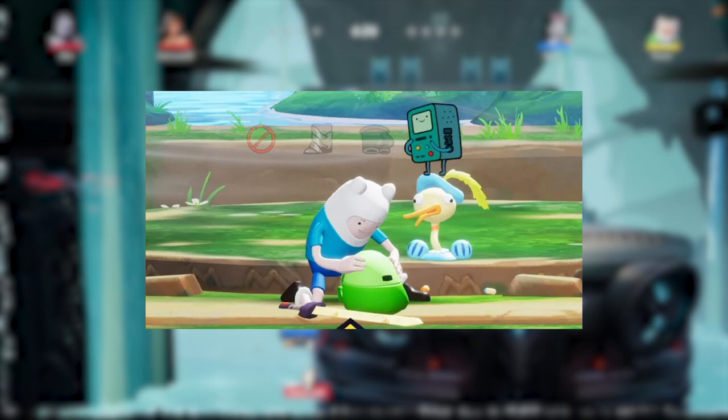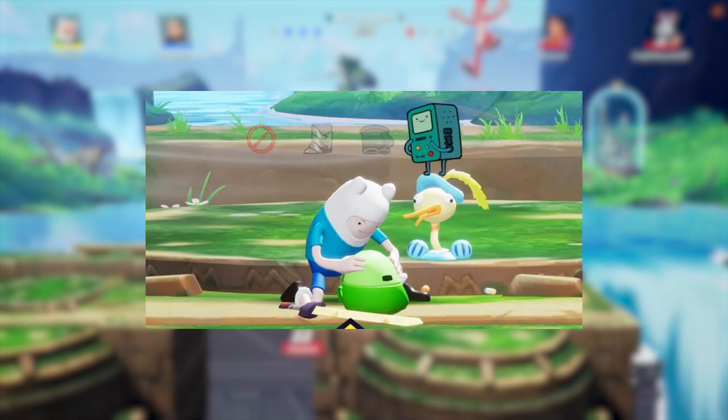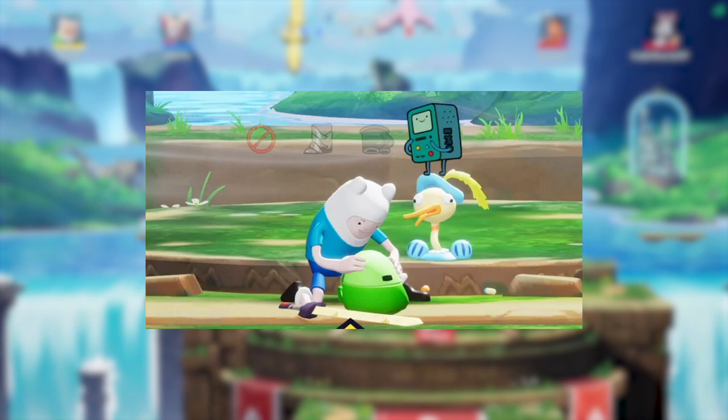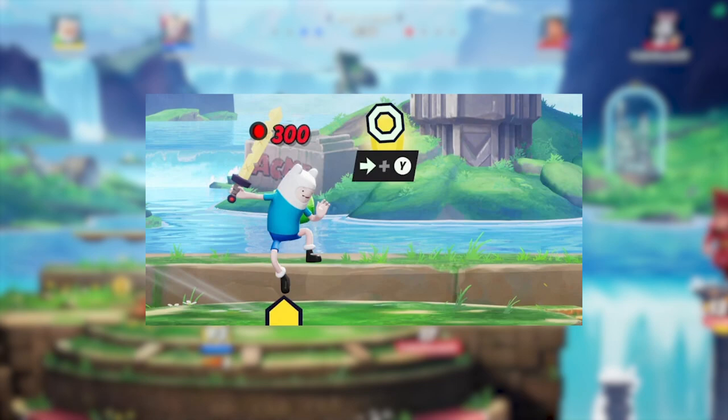Sweet Deals is his down special. Perform this move and Finn will crouch down and you'll be shown a small shop menu with three items to buy with the gold he's collected. The boots increase your team's movement speed, the Booty Buff gives you a projectile shield while charging attacks, and Bemo is the most expensive choice — buying him makes him walk alongside Finn, and pressing down special again makes Bemo attack for big damage. Buying items happens in real time so you need to be far enough away from opponents to avoid being exposed.